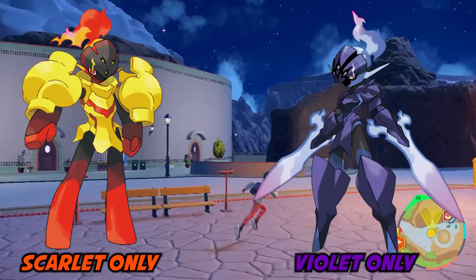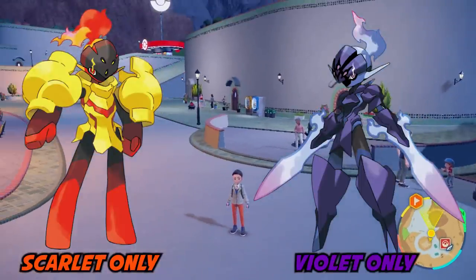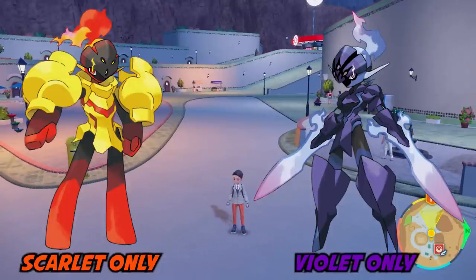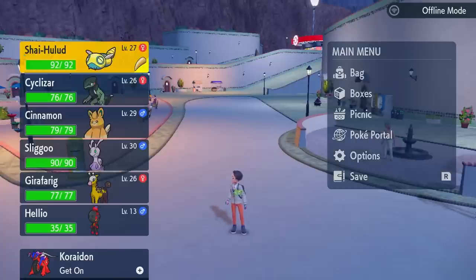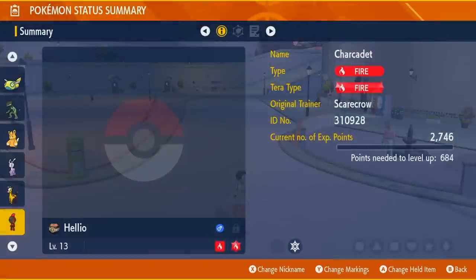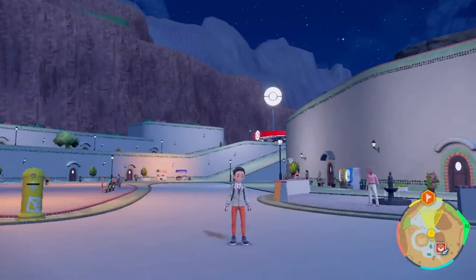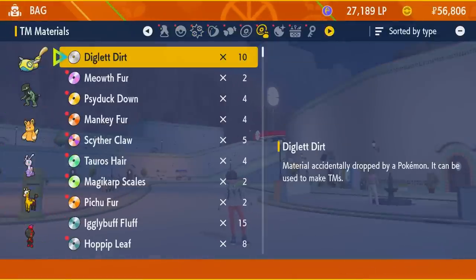This is very much like the Applin and Flapple situation from Sword and Shield, where you could only get the item to evolve Applin into Flapple in Pokemon Sword, and the item to evolve Applin into Appletun in Pokemon Shield. Both Armourouge and Cerulege evolve from a Pokemon called Charcadet. You'll need 10 Bronzor fragments in Pokemon Scarlet, or 10 Sinistea chips in Pokemon Violet, to get the evolution items.